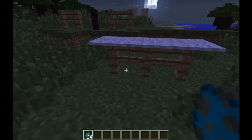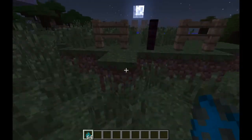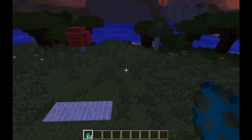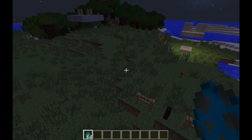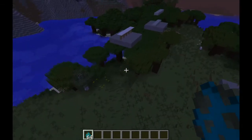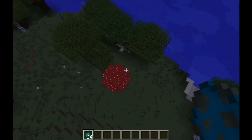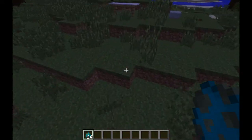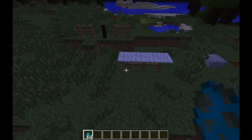Hello everyone, Redstone Games here. Today I will show you some mob proof doors that are very, very much working in 1.7. This version is actually one of my favorites because it improves a lot of the mob AI — it actually makes zombies unable to walk into holes without realizing it. What I've done is made some mob proof doors because mobs look at these items differently from us.